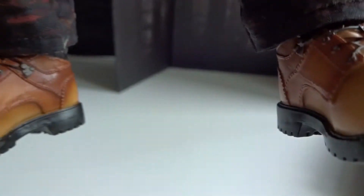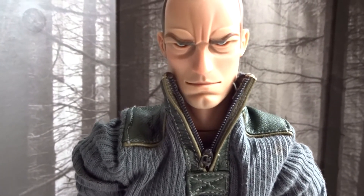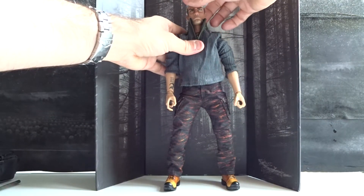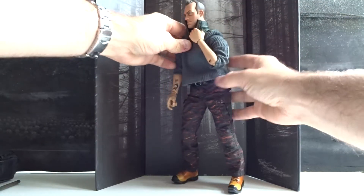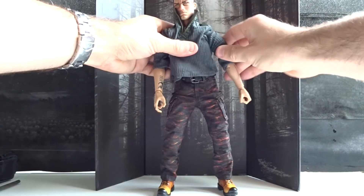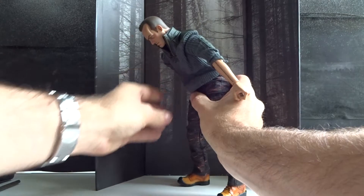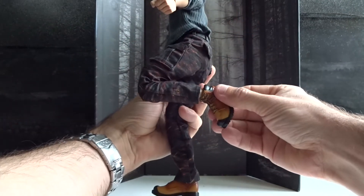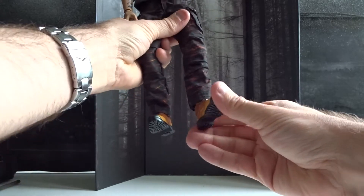So again, Damtoys has done a great job with the accessories and the clothes of this figure. And for articulation this figure continues to impress. The arms bend very, very well, and they move up and down to the sides. The figure turns and leans back and forward. And take a look at the double jointed knees. This figure also has pretty good ankle articulation.